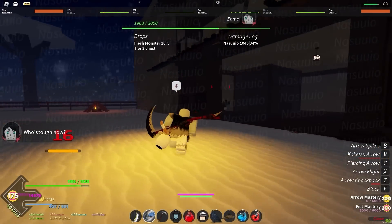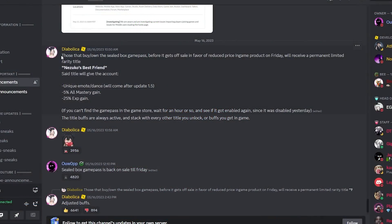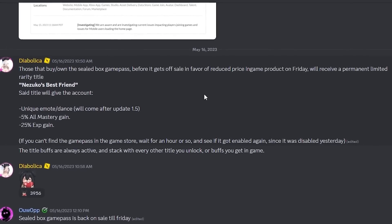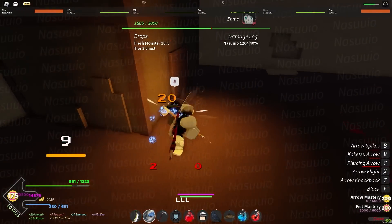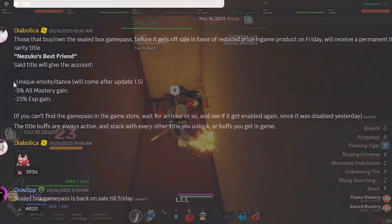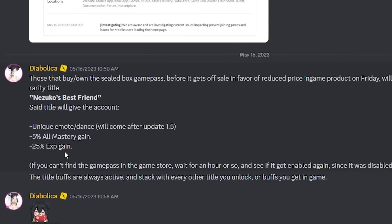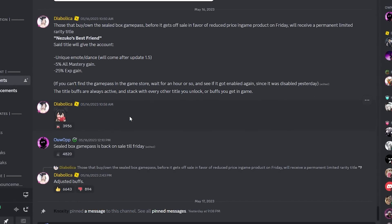First, some new stuff posted in the Discord server — you may have already seen this today. The Nezuko Seal Box is going off sale and will be purchasable with in-game ores. For people who spent 5,000 Robux on it, you'll get a title called 'Nezuko's Best Friend,' which comes with a unique emote dance coming after 1.5, plus 5% all mastery gain and 25% XP gain.